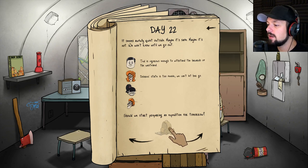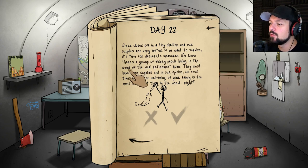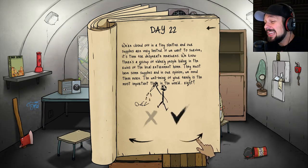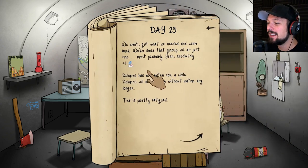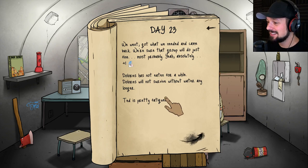Here's some food. We can prepare an expedition and send Ted out. We're closed off in a tiny shelter and supplies are very limited. We know there's a group of elderly people hiding in the ruins of the local retirement home — they must have some supplies. We need them more; the well-being of our family is the most important thing. I actually got an achievement for that called 'The Dark Side.' We weren't proud of what we needed to do but we came back — we're sure that group will do just fine. We stole playing cards from them.